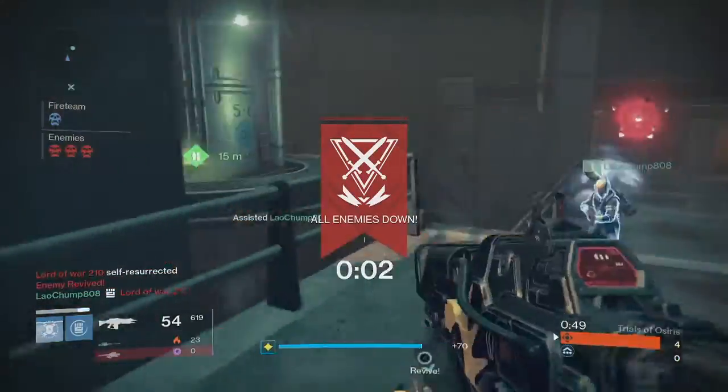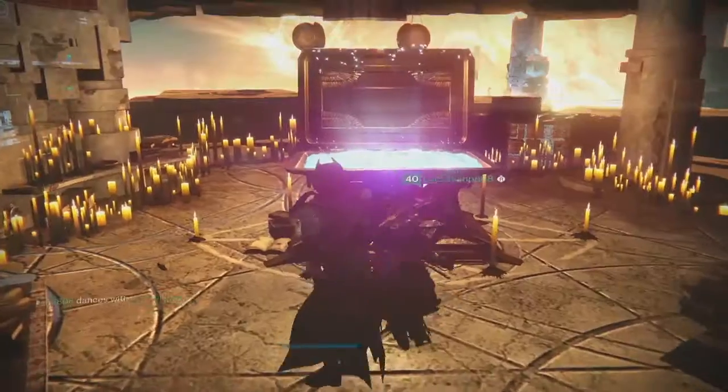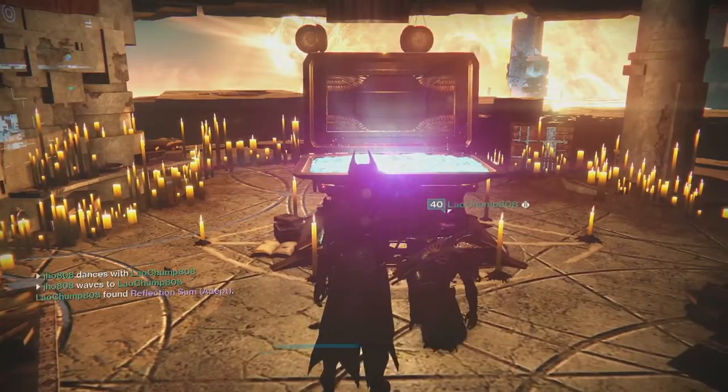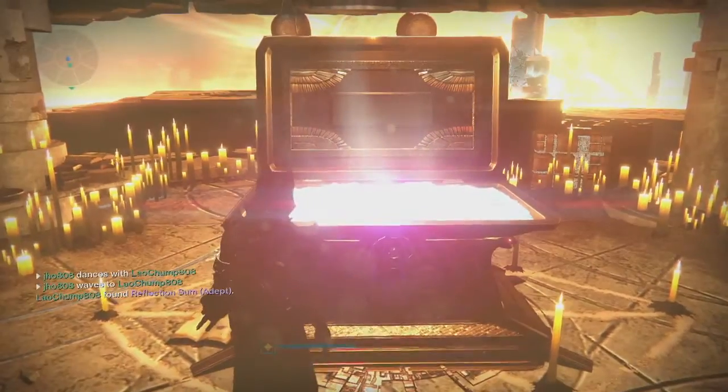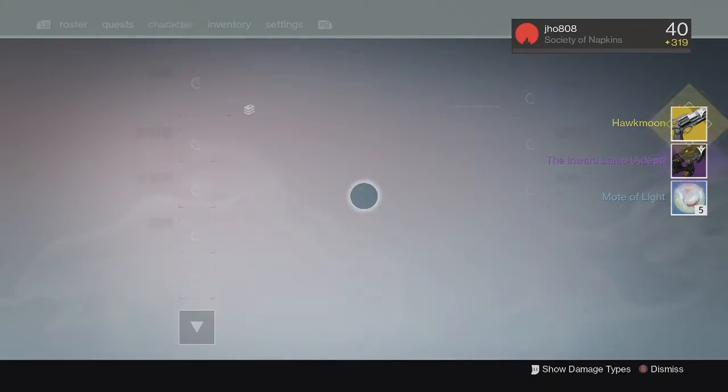That's just another reason to show that maybe Bungie should change the rules so that we flip spawns maybe every two rounds or so. But anyways, let's get into my rewards for last week. Starting off on my first character, my warlock, from the lighthouse chest.